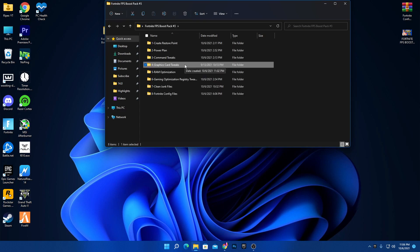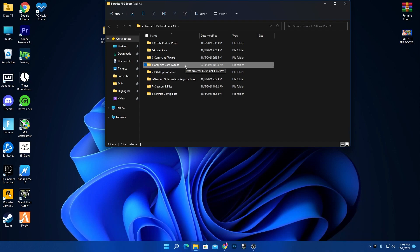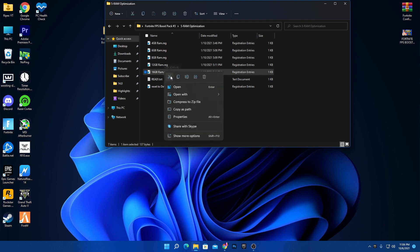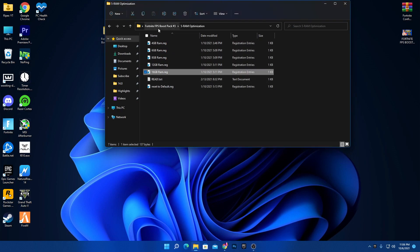The fifth step is RAM optimization — most important if you have 4GB, 6GB, or 8GB of RAM. Open the RAM folder and you'll find files for 4GB, 6GB, 8GB, 12GB, and 16GB. Install the registry file that matches your RAM size. For example, I have 16GB so I double-click that file, click Yes, and install it.